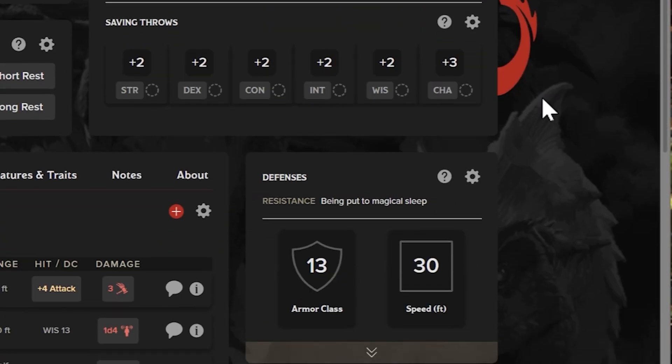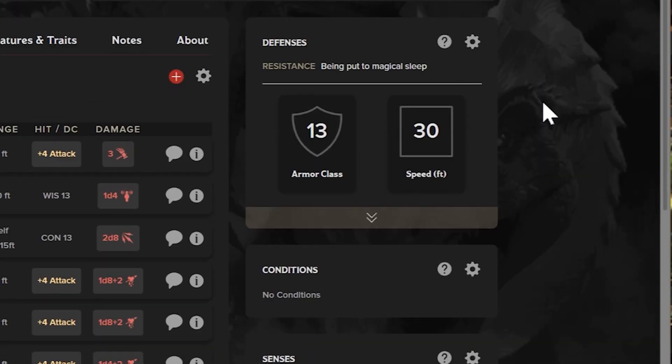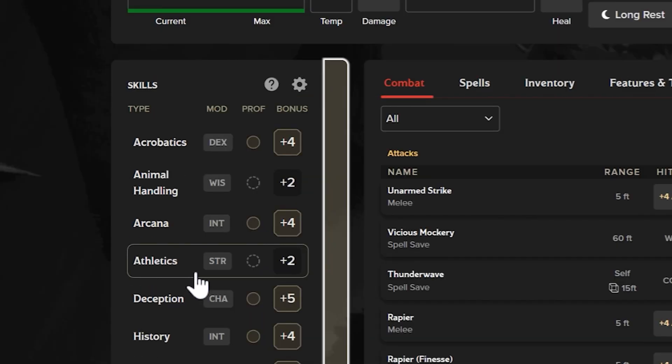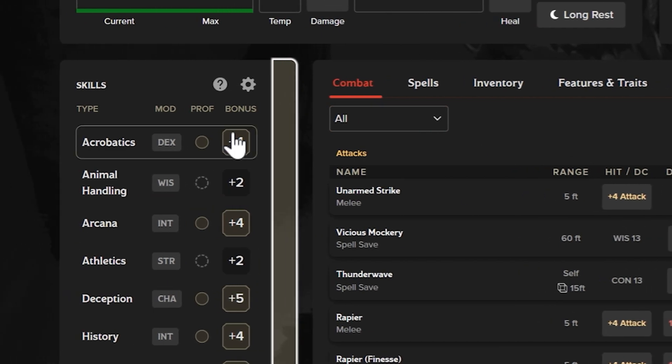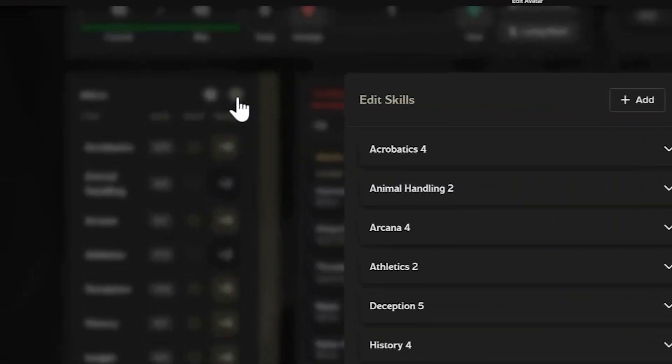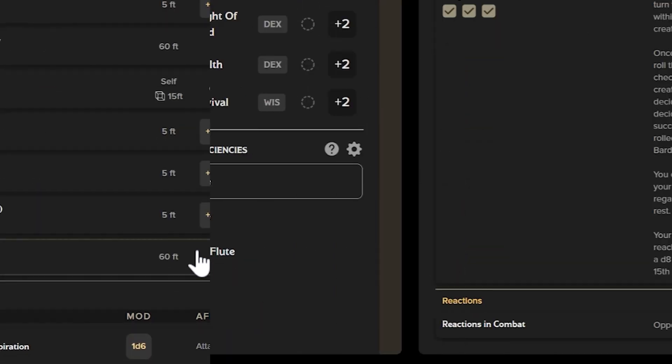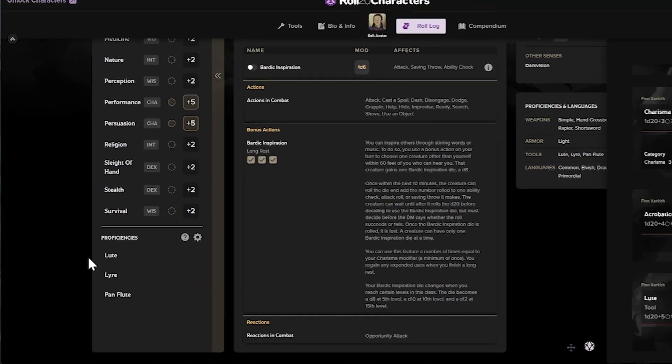Roll20 made this sheet collapsible for you to keep the info you need up front quickly, and you can still make rolls. Under Skills, your proficiency bonuses are highlighted. You can change your proficiency bonuses by using the cog and choosing to override the number. Proficiency bonuses for items, such as loot, are automatically rolled for you.